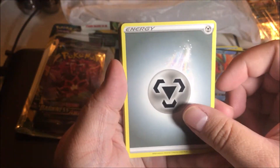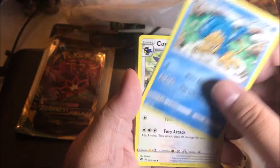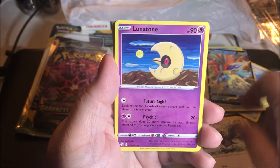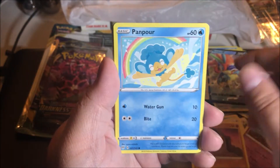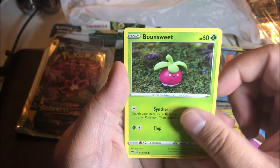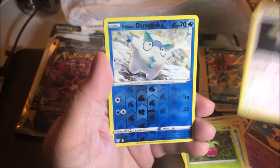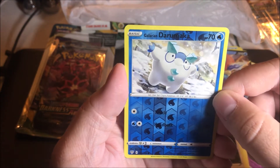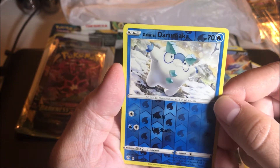Another Metal Energy, cool. Semi-poor pack: Squirtle, Lunatone, Diglett, Pansear, Spinarak, Bounsweet. The reverse is just a common but it's a Galarian — Darumaka.